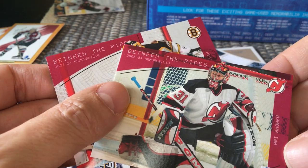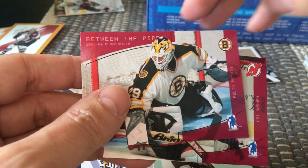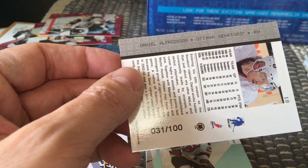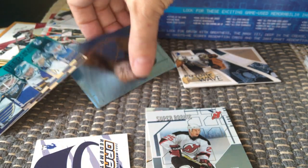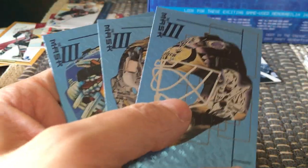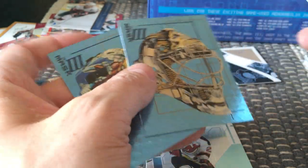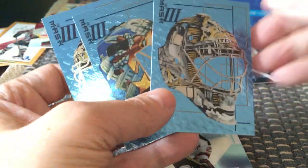In terms of parallels: I got two Rubies numbered to 200 — an Ari Ahonen and Felix Potvin numbered 173 of 200. I also got a Daniel Alfredsson Sapphire numbered 31 of 100 — nice to get a well-known player. In terms of mask cards, I got three: Olaf Kolzig, Sean Burke, and unbelievably, Marc-André Fleury in his rookie year — boom!